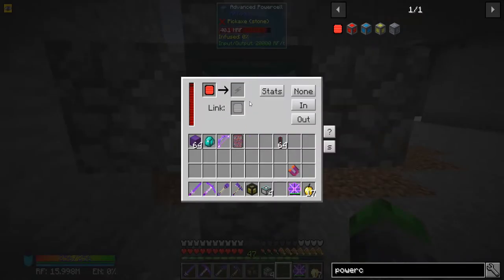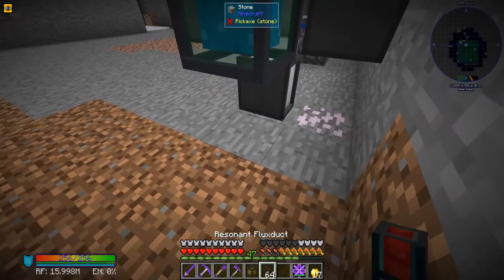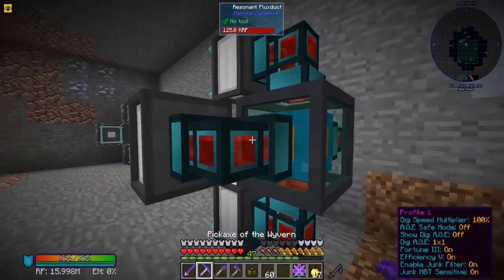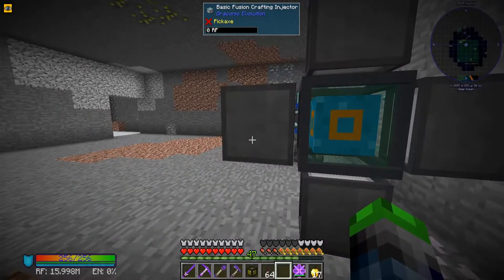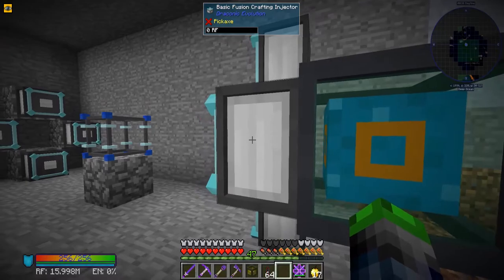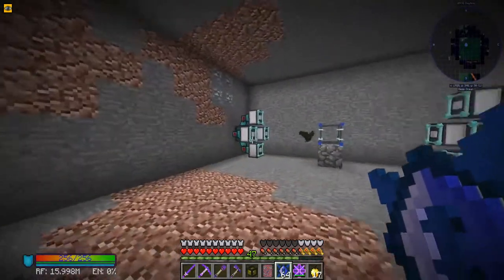I'll make a second one off camera, break these blocks, and place the resonant flux ducts so each gets power. I believe you transmit power through the back - but it's rejecting us. Nargath came over and helped out, letting me know these only draw power when they start to craft.